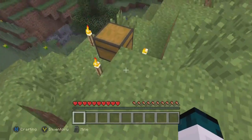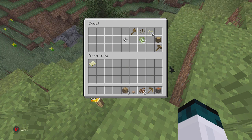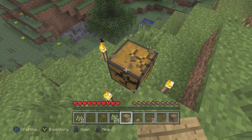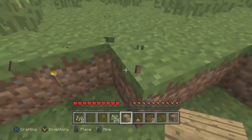All right, let's go over here to the chest. I haven't played Minecraft in a long time, actually. We got some oak planks, an axe, some seeds, one pickaxe. Let's actually take the chest so we don't have to make one. Some free torches too.